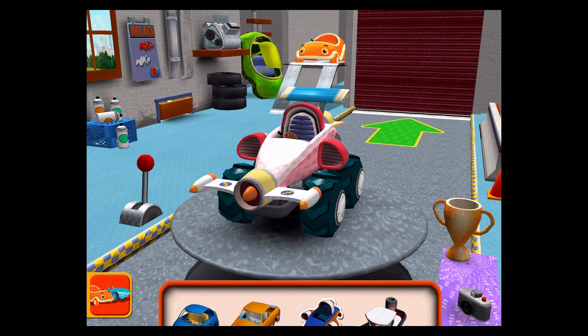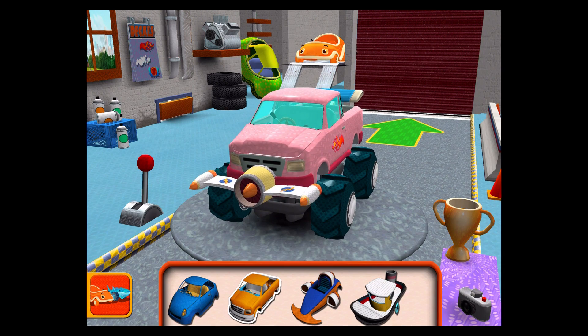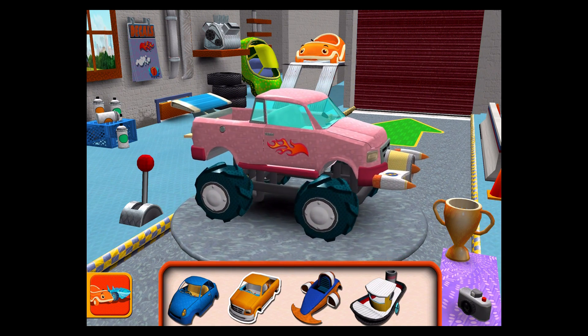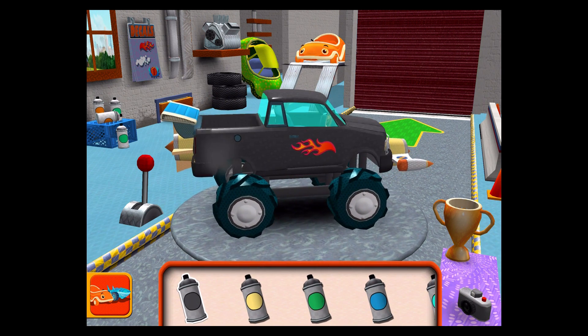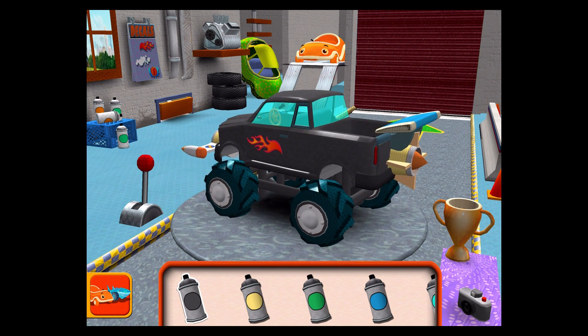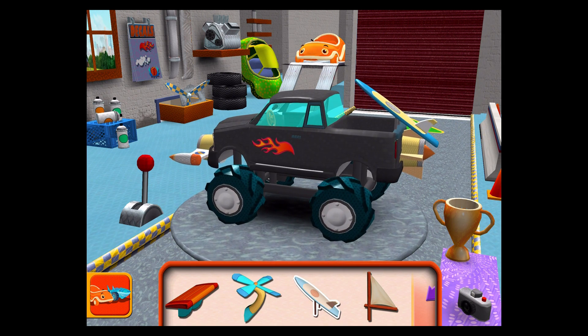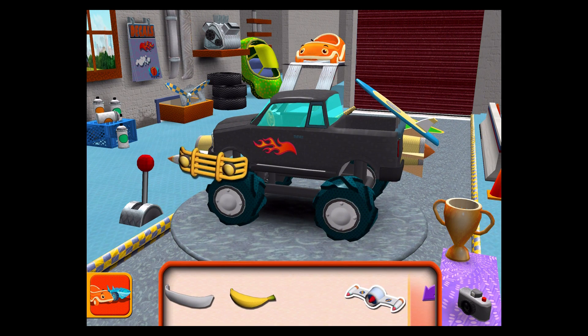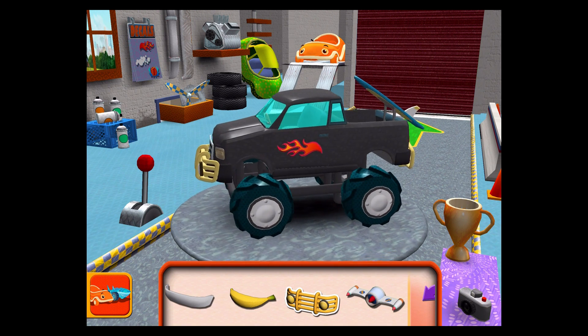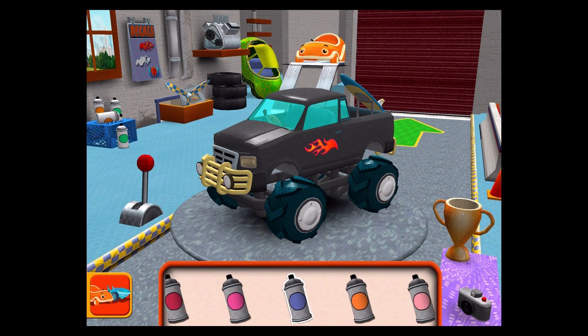Choose a car body. Paint — choose a color, then tap the car part you'd like to paint. Extra parts — drag an extra part to your car. Bumper — drag a bumper to your car. Paint — choose a color, then tap the car part you'd like to paint.